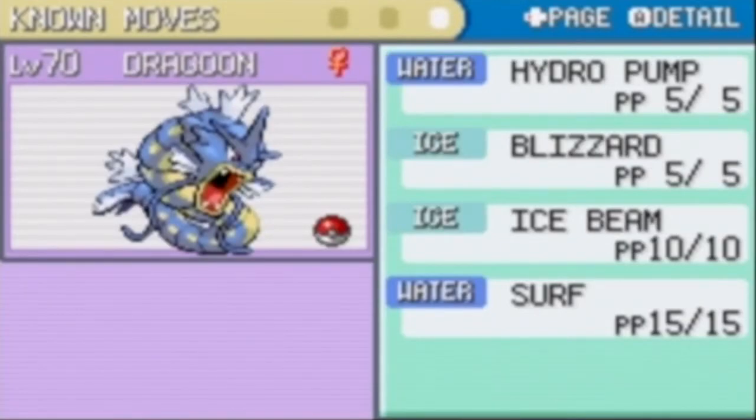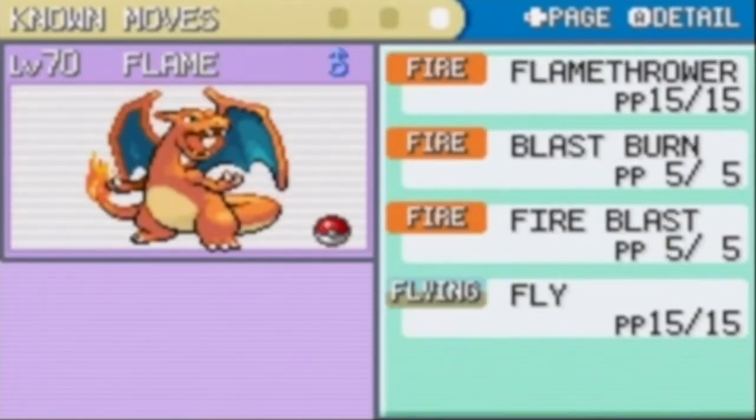Dragoon has Hydro Pump, Blizzard, Ice Beam, and Surf. I taught TM13 Ice Beam also at the Game Corner for around 2,500 coins, and it was a good buy too. I just don't want to rely on Blizzard — I have a strategy in mind, rather leaving that for later.